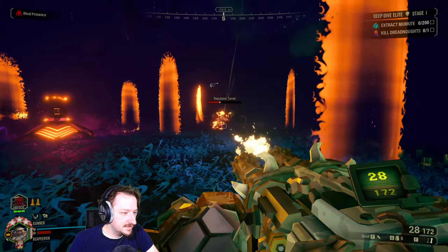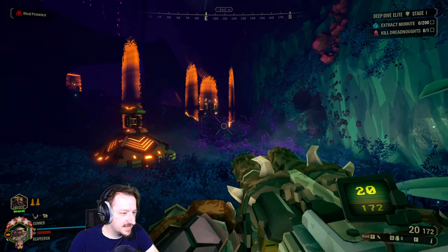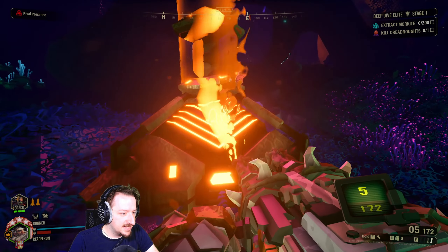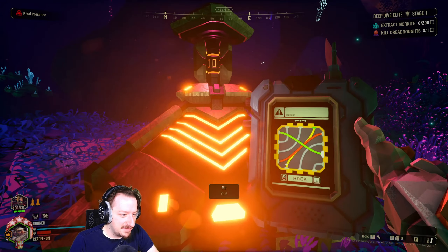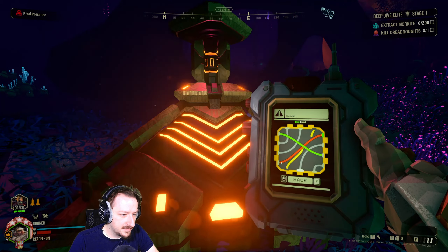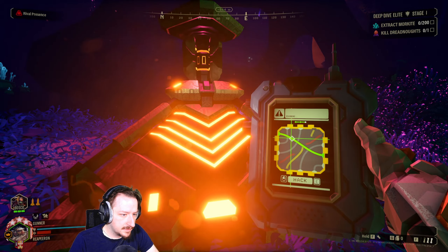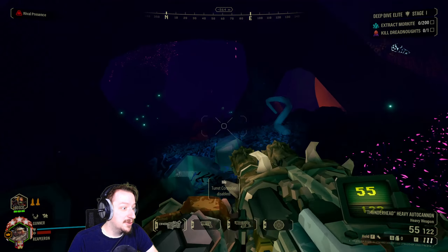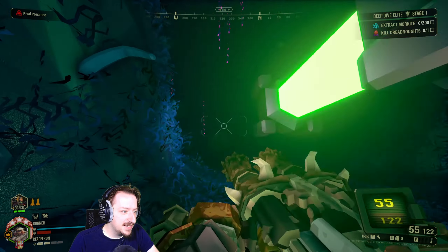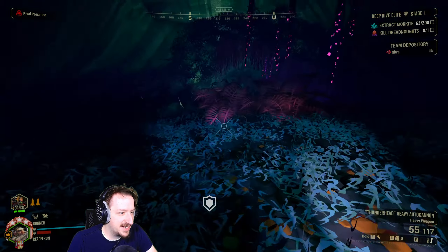First turret. Repulsion turret destroyed. Well, we might just break that one turret over there, but I guess it's better than wasting our ammo on it. We got two — that's one more than I thought we would. I still probably want a resupply though. Swarm inbound — I don't have enough Nitro to get a resupply.